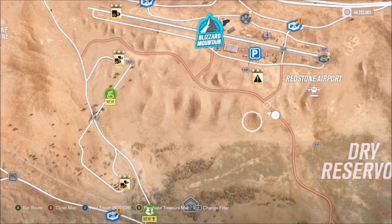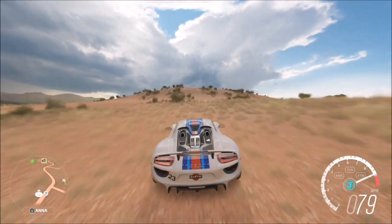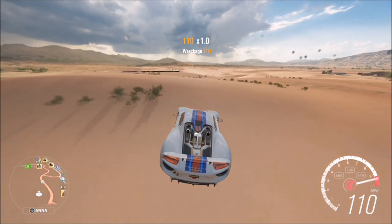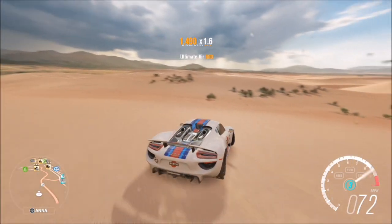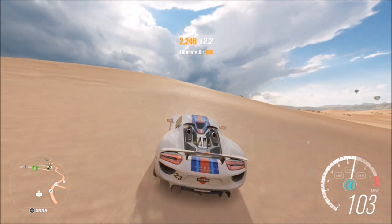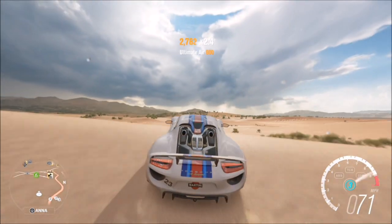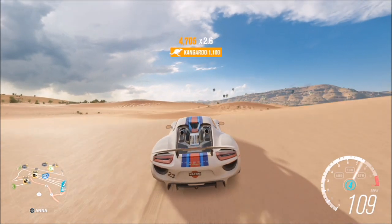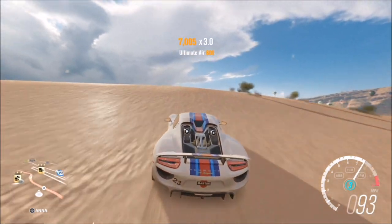The final challenge wants you to perform 10 air skills to receive 35,000 credits. An air skill is basically just a jump. I always come to the sandy dunes area just off the airport — I pick my Paws because it's four-wheel-drive and gets the jumps done quickly. There are lots of mini jumps as well as big jumps here, so this won't take you more than a minute. Not hard at all.